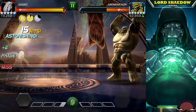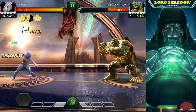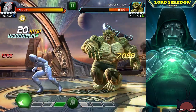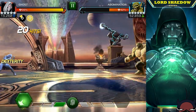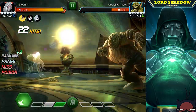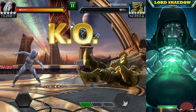Nothing too fancy about this Abomination fight — if you know how to fight him, you're golden. There are a lot of counters: Ghost obviously, any robots, Guillotine 2099, Visions if you want to use them, Omega Red works wonderfully. As long as they're poison immune, you are safe.